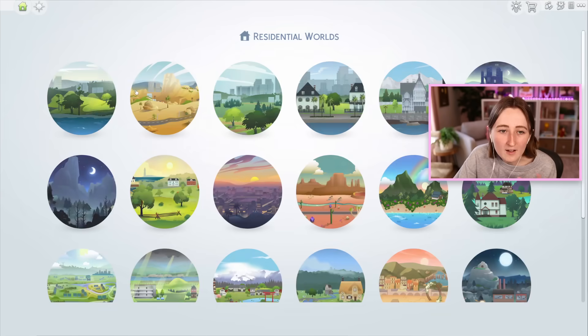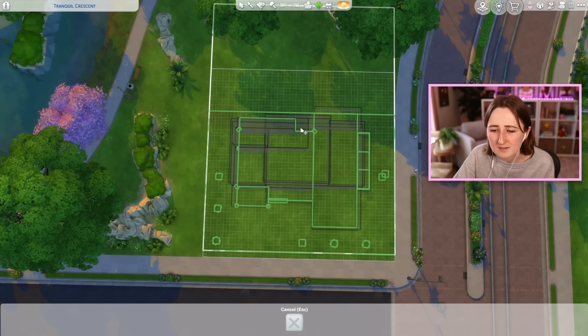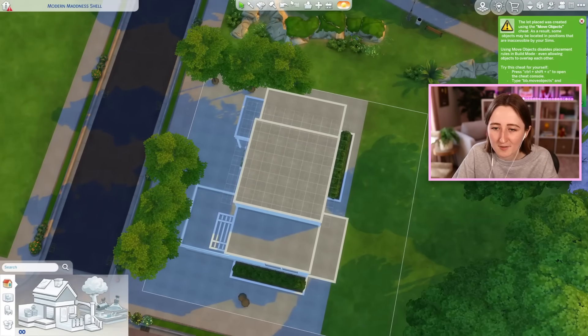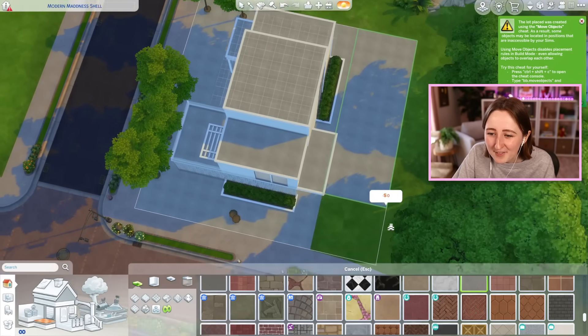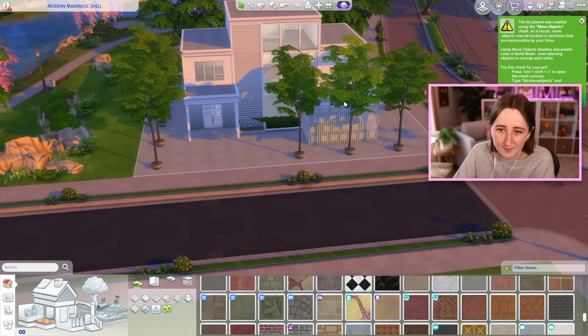The other option is the 30 by 30 in Newcrest, but I don't know if it'll fit there either. Oh, it actually fits a lot better here — that makes me feel way better about this. It has less of a big chunk of space on the back of the lot. I'm okay with having some big spaces of concrete in the back, but I don't wanna have a ton, so that's an improvement.